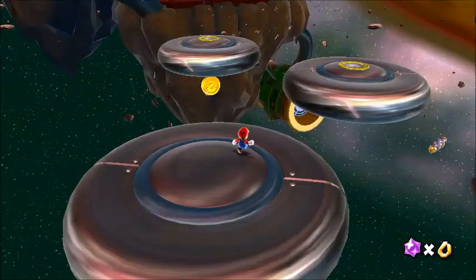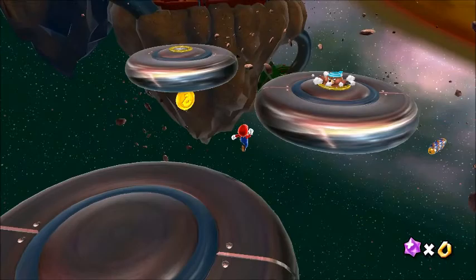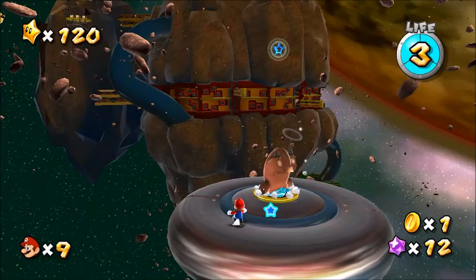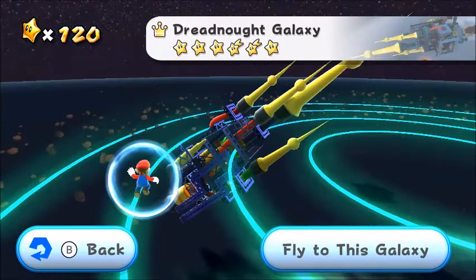It's Monty! These crafty moles hide under hatches. Occasionally, they'll pop out to chuck a wrench at you. You can simply use Star Bits or a ground pound from a distance to stun the mole, and then punt him into the next galaxy. They only appear in Battle Rock, Gusty Garden, and Dreadnought Galaxy.